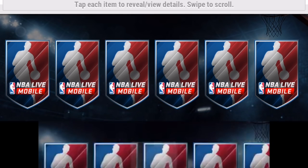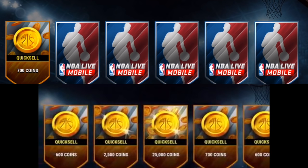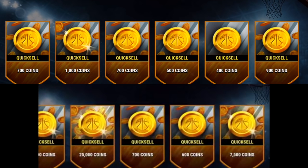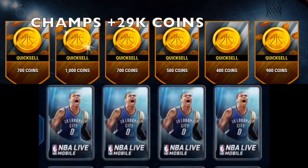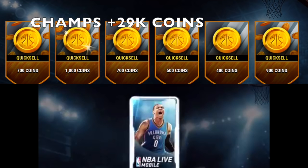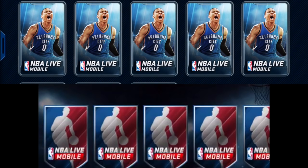Now it's my turn to choose, and I'm going to say keep. I've had pretty good luck with these packs. We go ahead and open them — I got a 25k, a 7.5k, and a 2.5k. Oh my god, he only got 1,000. So he is up about 25,000 coins total. Not starting out too well for me.